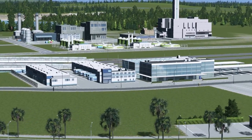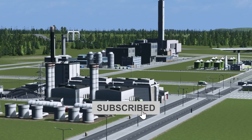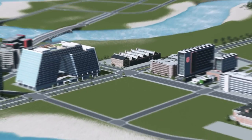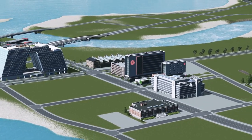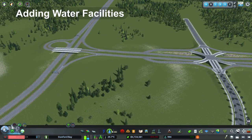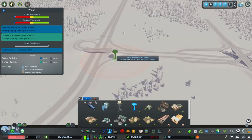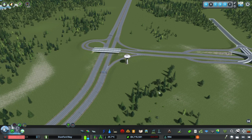If you haven't already, be sure to hit the subscribe button, leave a like, and drop a comment below. We need to get electricity flowing and water flowing right off the bat. Some of you may have thought we should have done that before laying out the downtown — it's okay, I played primarily on pause.